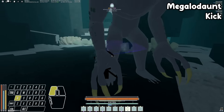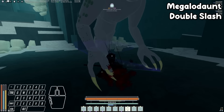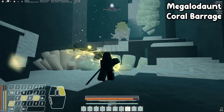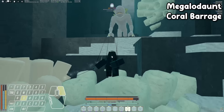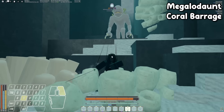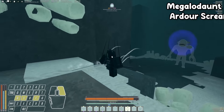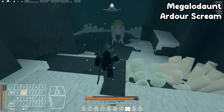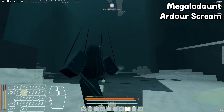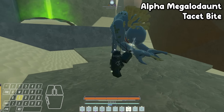For the kick, after you hear that noise just hit Q — I prefer roll canceling but you can just tap it. The double slash is just like a single slash except now you also watch out for the left arm. The coral barrage move is easy — play it off sound, Q, and visual. If he bends over like he's about to take it, just tap F once despite it being a bunch of attacks. The alpha Megalodaunt is the exact same except it gains two new moves, but it really only uses one — the Toss Bite: it teleports to you, and the second you see it appear, that's when you roll.